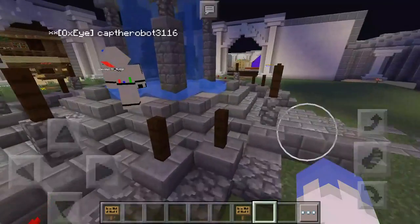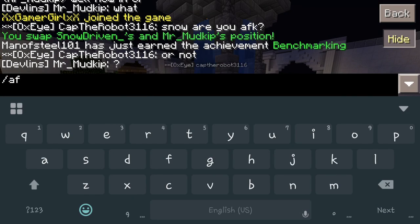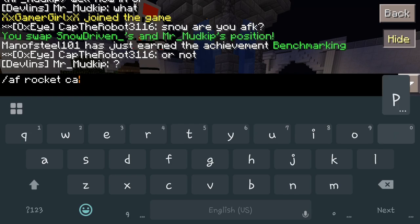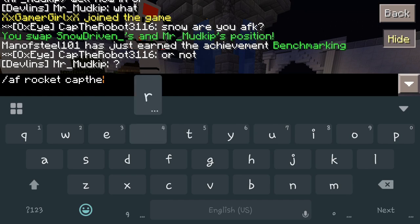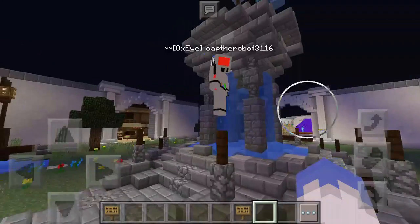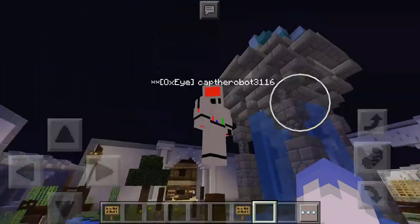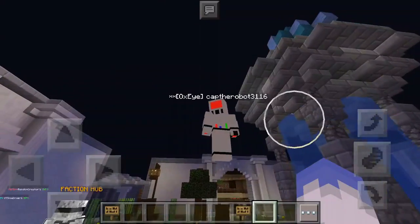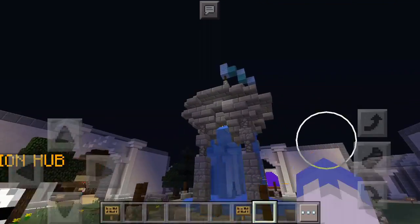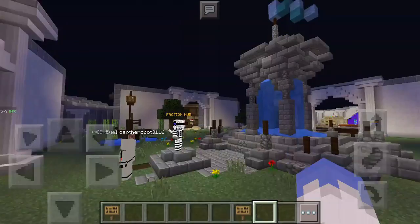And then the last one — Cap the robot. Let's do 'AF rocket Cap the robot'. You turn Cap into a rocket. He should say something funny now. His screen gets all blanked out, he doesn't know what's going on, and he kind of gets stuck for a second because he doesn't know what's happening to him.